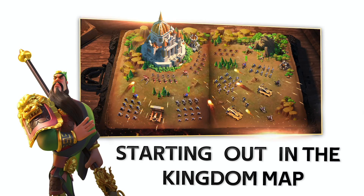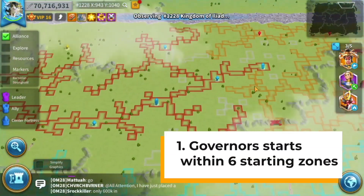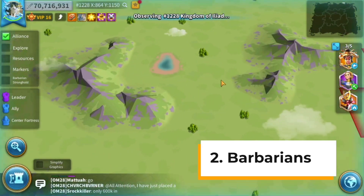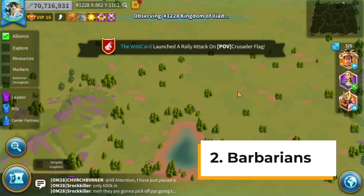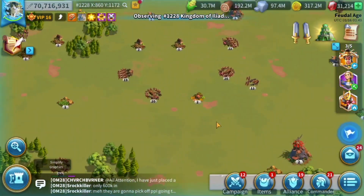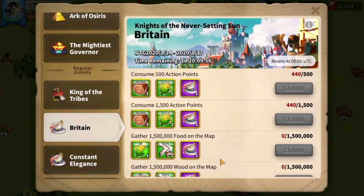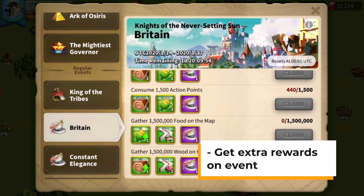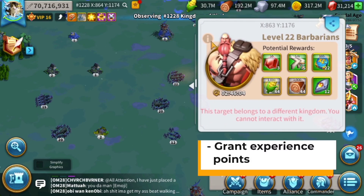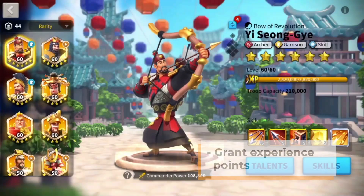We are going to talk about the kingdom map. Number one: every governor will start in the starting zone. Number two: barbarians. There are many barbarians in the kingdom. In the first zone there are going to be lower level barbarians, and the barbarians will increase their level as you progress with your monument. Defeating barbarians will give you potential rewards, and you can participate in events to get even greater rewards. Defeating these barbarians will also grant you experience points, so don't forget to level up your commanders if you want to be strong in Rise of Kingdoms.